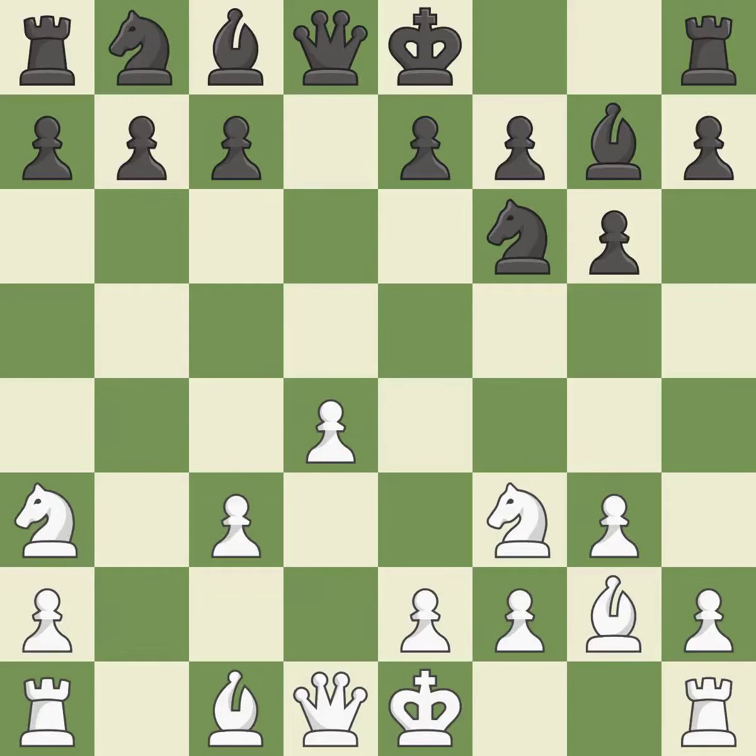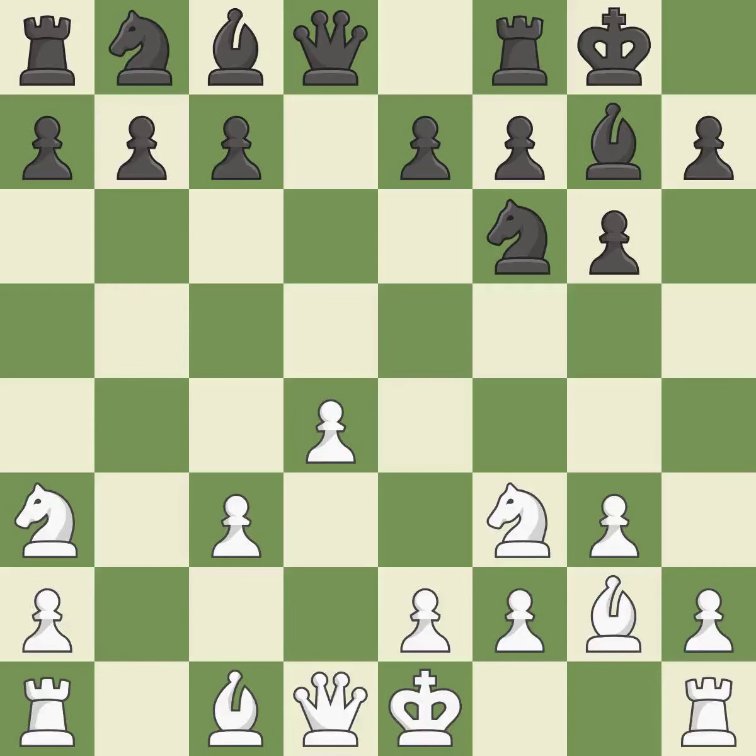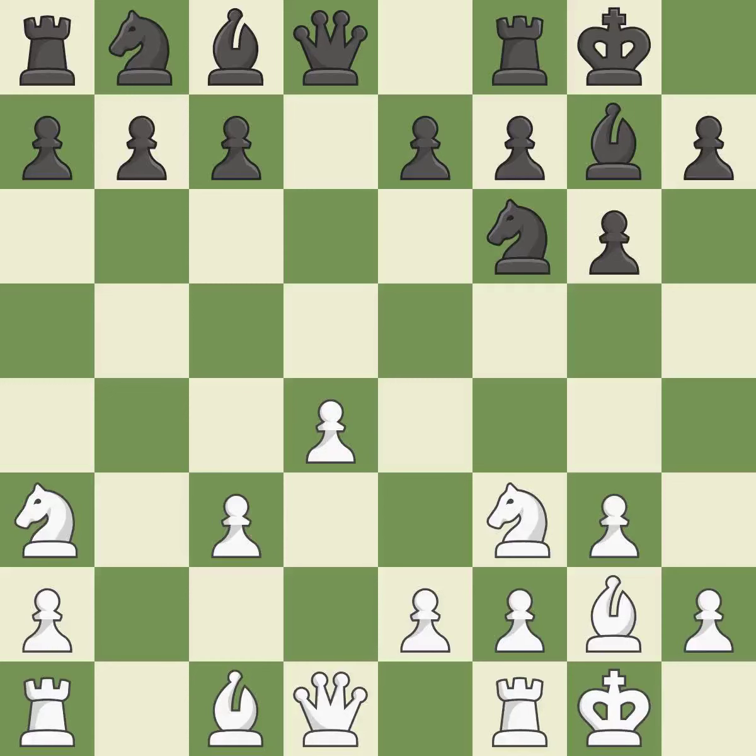That was a free pawn. Castling gets the king to a safer square, out of the center of the board, while also developing a rook. Castling kingside tends to be safer because the king is further from the center. Castling develops a rook while also moving the king to safety. Castling to the same side of the board as the opponent tends to lead to less sharp positions compared with opposite-side castling.